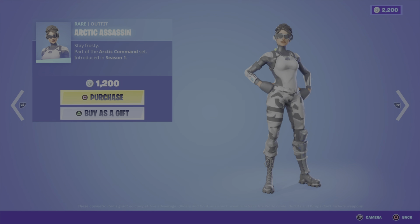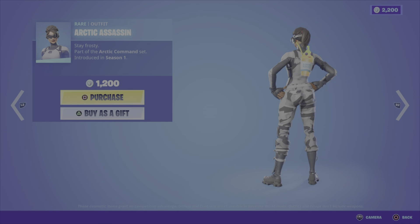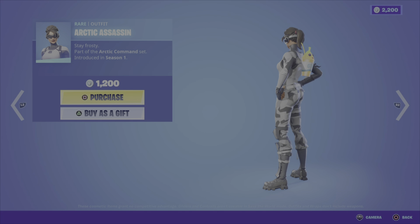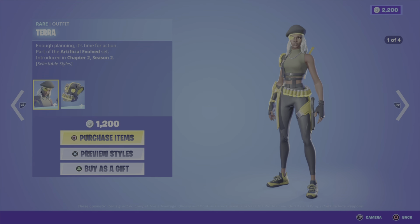Next up, the daily items. We have the Arctic Assassin outfit from Season 1, the Arctic Command set — cool looking outfit. I totally feel like this should be an 800 V-Buck skin; I don't feel like it justifies the 1200 V-Buck price tag, but it is pretty nice looking.